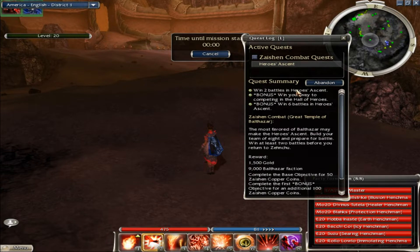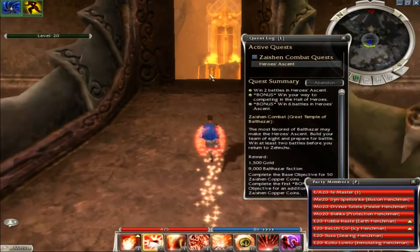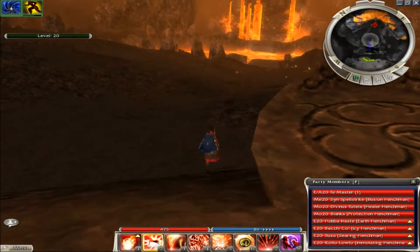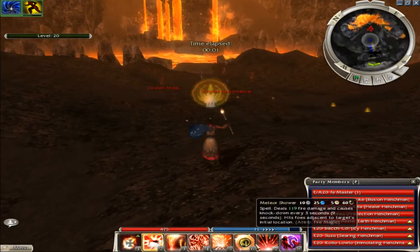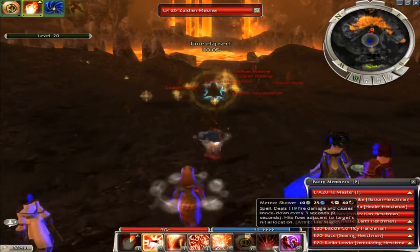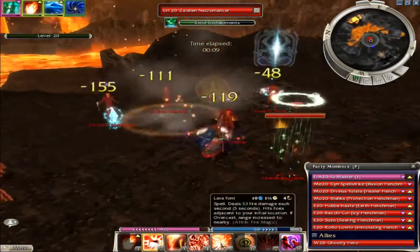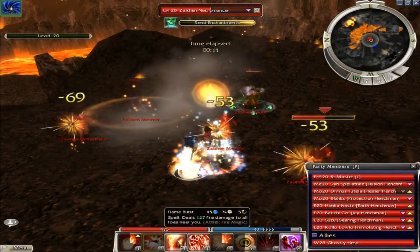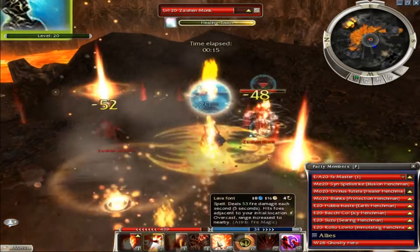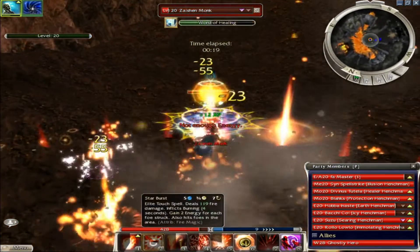Add the one mesmer, two monks, and four eles, then enter battle. Basically what you do is just win two battles in Heroes Ascent, and this is pretty easy because you're going up against bots. If you get all their henchmen powered up, you can take them out quickly — sometimes it takes like 20 seconds, sometimes a little bit longer, but it's not too bad.